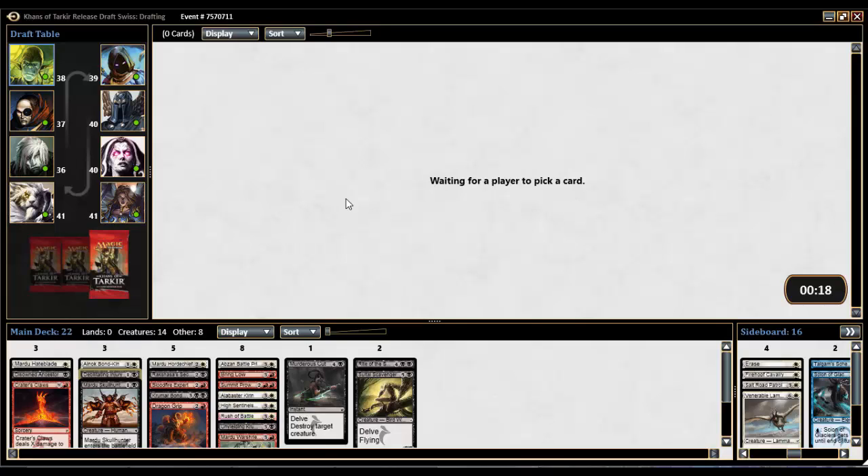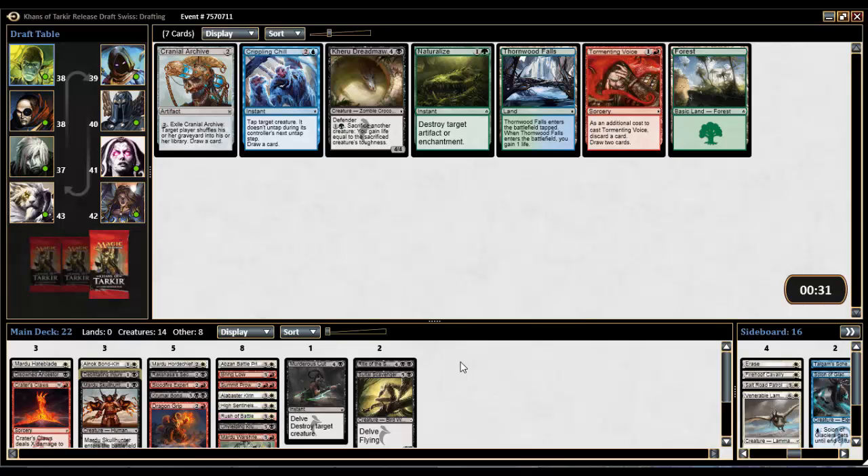Maybe we get Mardu Ascendancy here and then have to make a cut — probably cutting Rakshasa's Secret for it. I really hope it actually wheels. I'd be kind of surprised — I'd expect somebody to hate it or money-draft it, though it's probably worth about a quarter at most. Somebody took it because this was the pack with Cranial Archive and Crippling Chill. Surprised nobody took the Crippling Chill, honestly. There is nothing here for us at all — we're looking at Tormented Voice or hating out a Crippling Chill. We'll hate out the Crippling Chill.